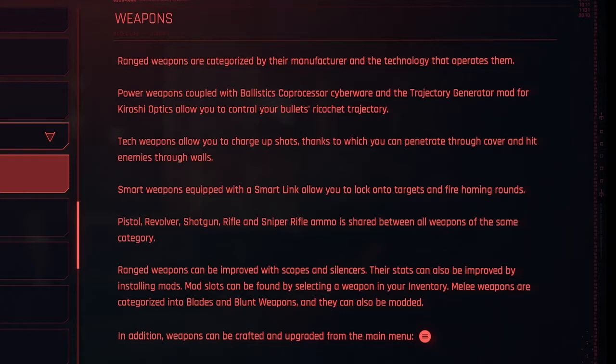Pistol, revolver, shotgun, rifle, and sniper rifle ammo is shared between all weapons of the same category. Ranged weapons can be improved with scopes and silencers, and their stats can also be improved by installing mods. Mod slots can be found by selecting a weapon in your inventory. Melee weapons are categorized into blades and blunt weapons like bats, and they can also be modded. In addition, weapons can be crafted and upgraded from the main menu.